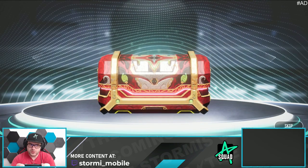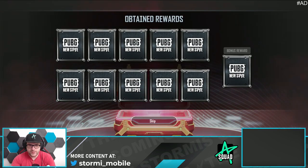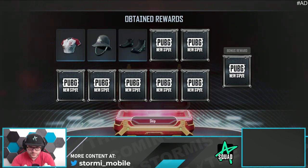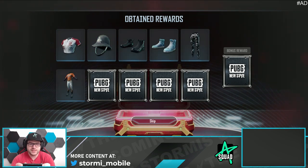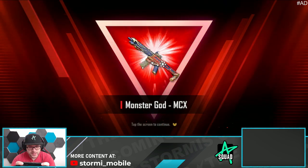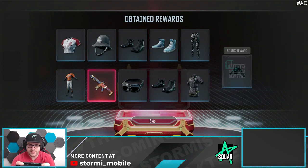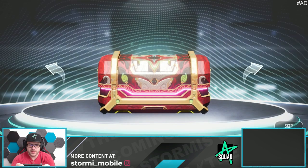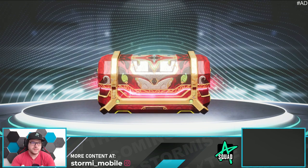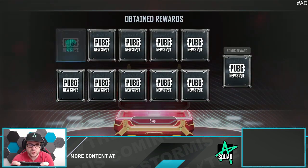There is finally an ultimate. Let us open this one slowly — hopefully it turns into a golden one. Give us the legendary outfit. There's the MCX — Monster God MCX. That one is looking pretty dope, but it's not the legendary outfit. So we are going for the next one. Another ultimate — turn into a golden one, please. That outfit is looking so dope, even on level one.